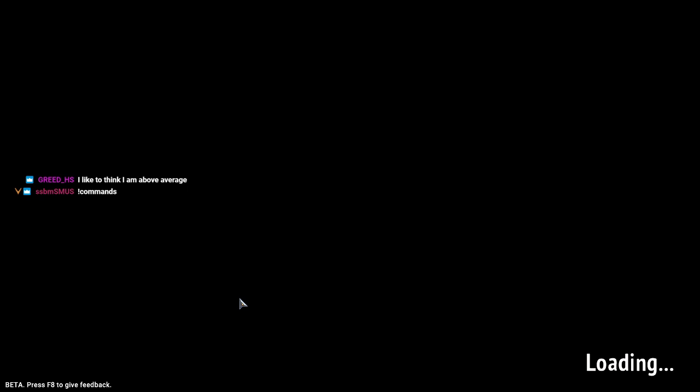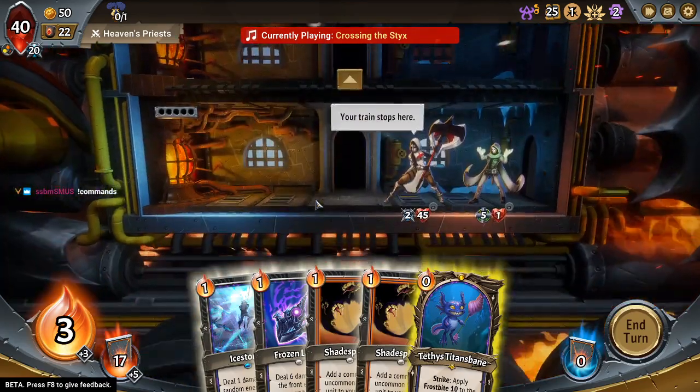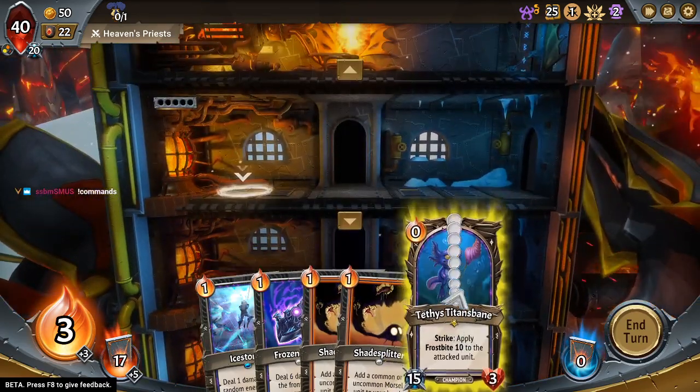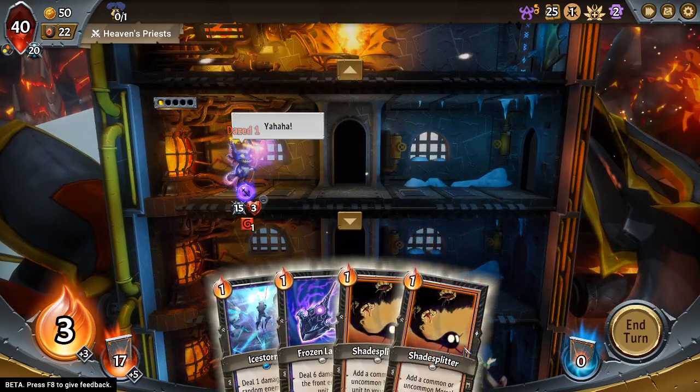The commands are so flooded because I have a command for every single mechanic in this game on Nightbot right now. I'm probably not going to change that, so that if anyone asks what a mechanic does, you can just exclamation mark it.